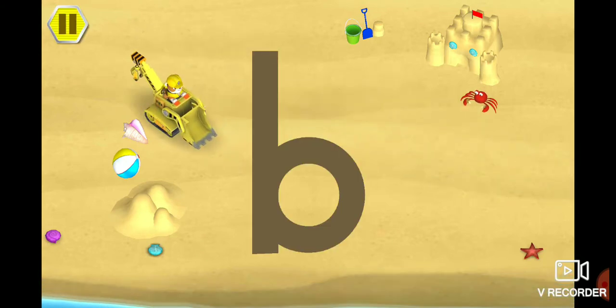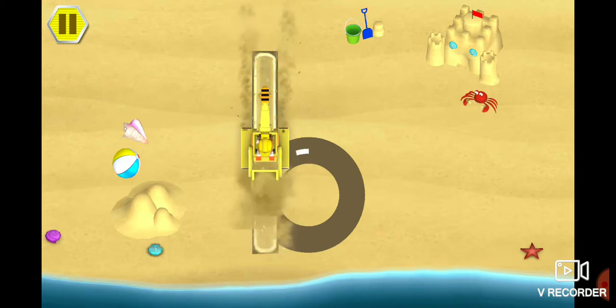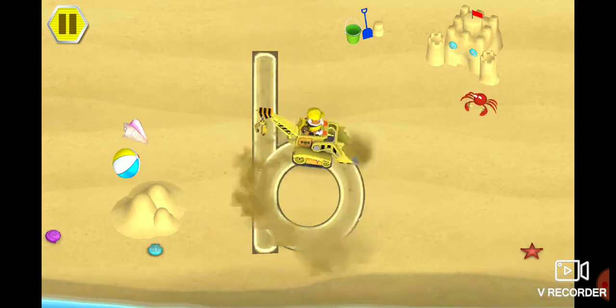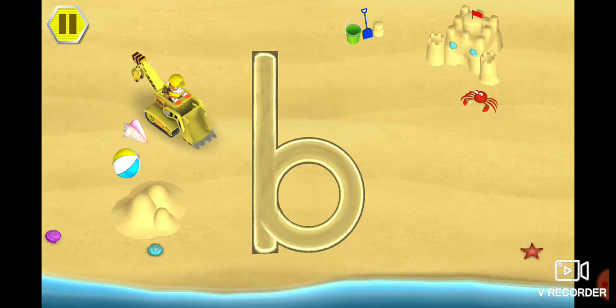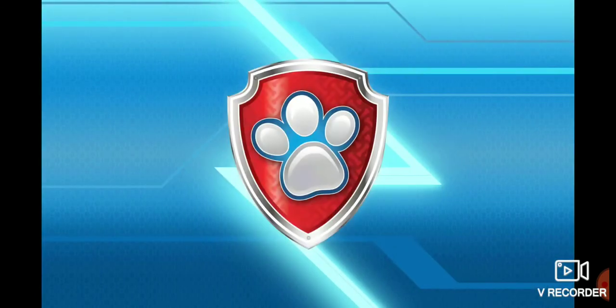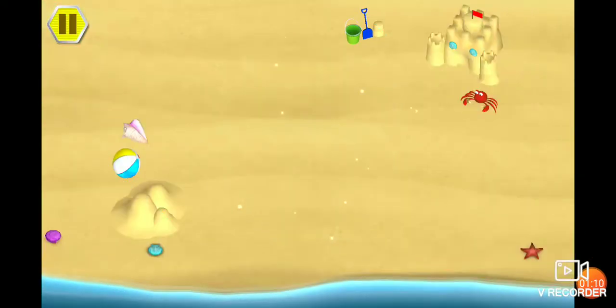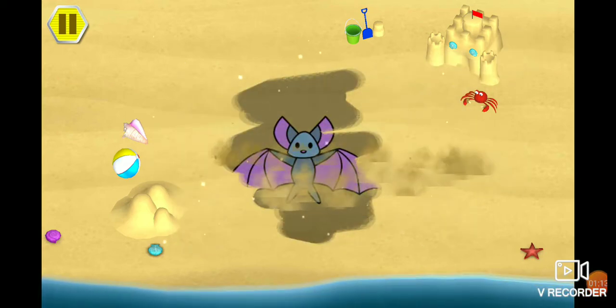The letter B makes the sound B. Way to go! You traced the lowercase letter B. Great work! It looks like there's something hidden in the sand. Use your finger to swipe away the sand.